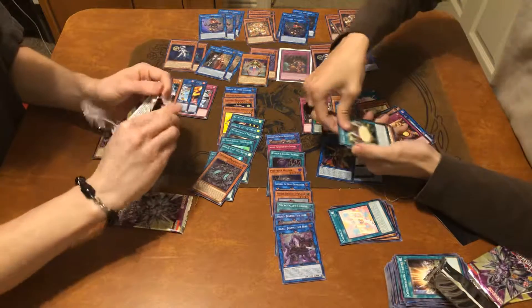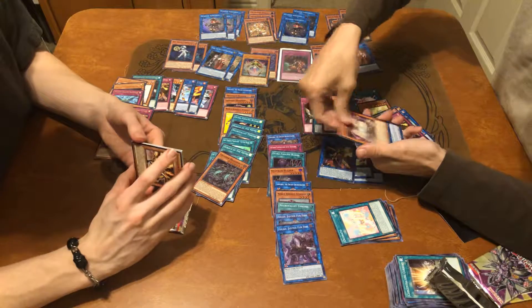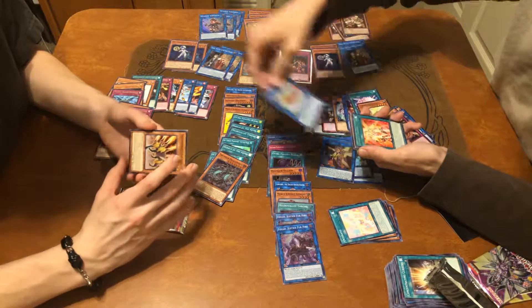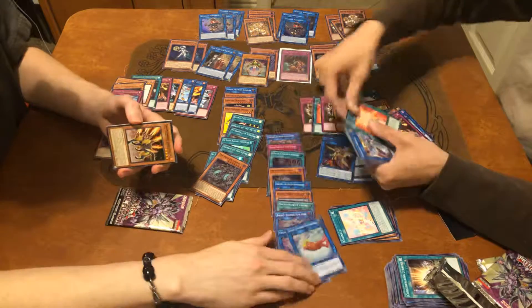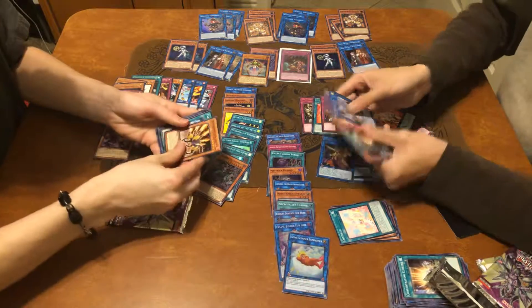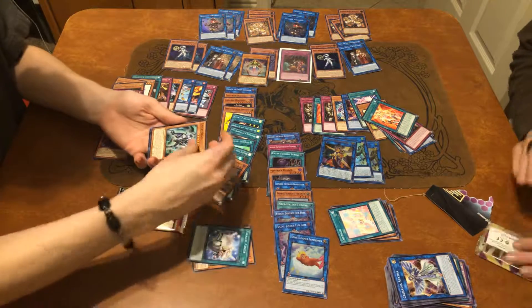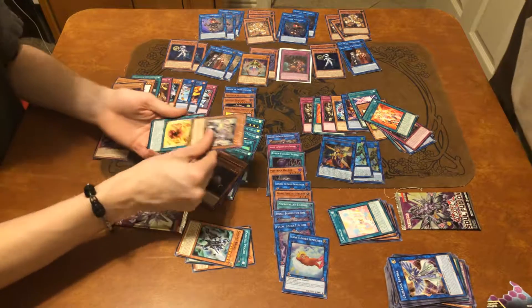We got Dino Wrestling, World Wand, Boatstone, Sun Summer Summoner, and Galaxy Trains. We got Jack Jaguar, Parallel Panzer, Galaxy Brave, Danger Mothman, Symbol Skeleton.